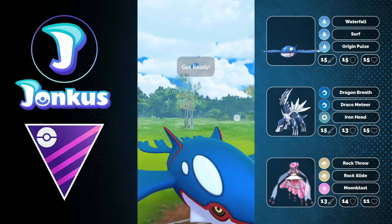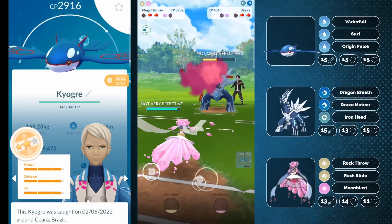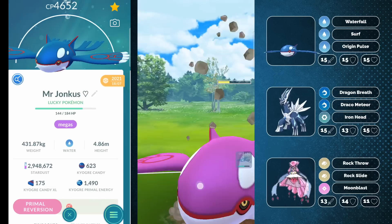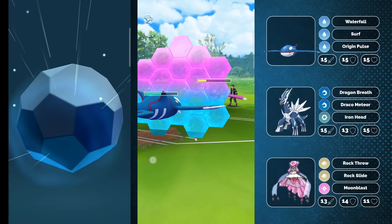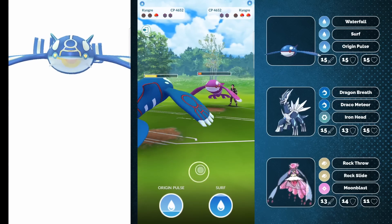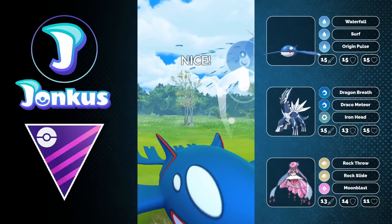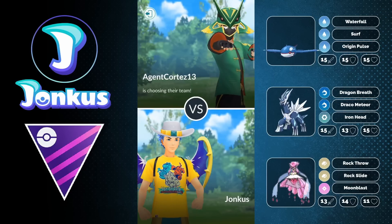I'm forced to go for an Origin Pulse against Dialga. Dialga doesn't do much fast move damage against Diancy while charge move damage is the issue, whereas against Kyogre it's the opposite — fast move does a ton of damage but the charge move doesn't. I swap in Kyogre to bait a shield, shield up the Thunder, and farm on the opponent's Kyogre. I just have to hope one Origin Pulse is enough to knock out the opponent's Dialga — it's going to be very, very close, but it is enough. Good game.